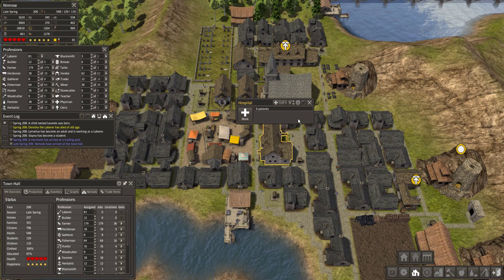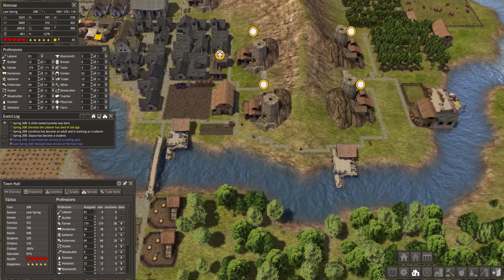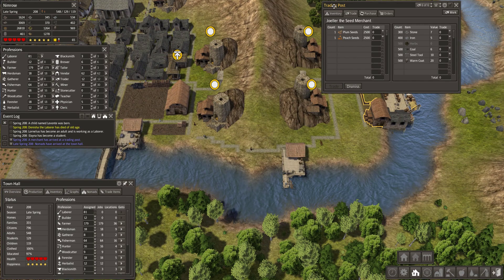Once your city is balanced, you can start trading and grow your population. You can trade through your trading posts — merchants will eventually visit your trading posts. There are many different merchants, some selling food.